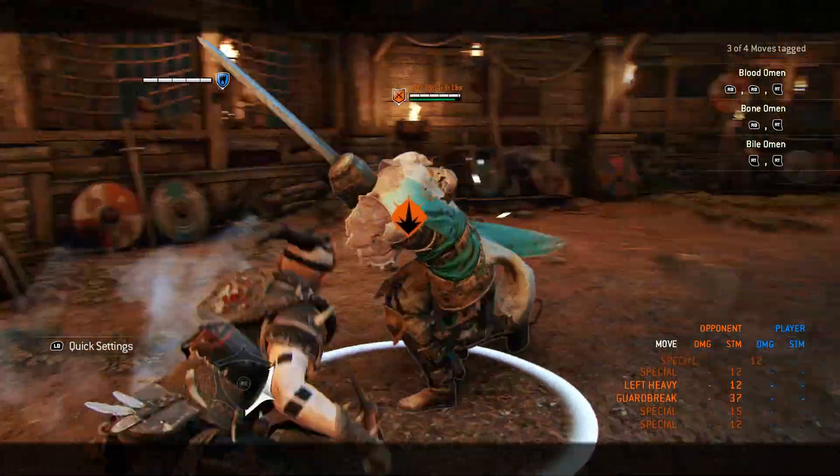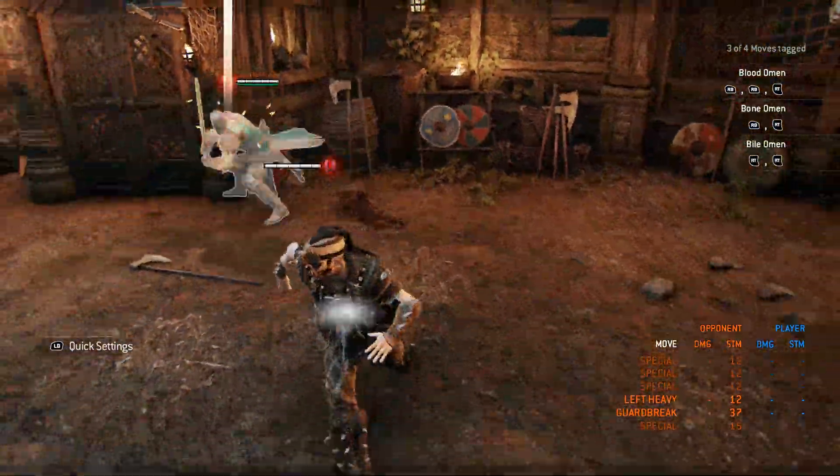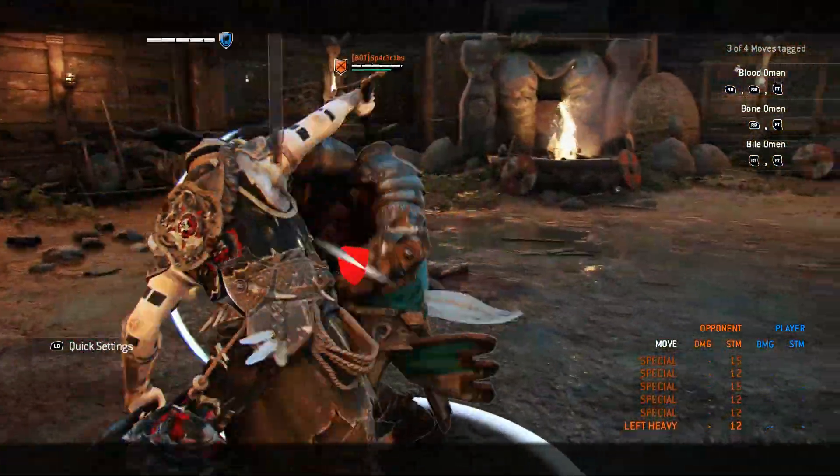The basics in avoiding the Warden's shoulder bash lies within the dodge timing and the guard break afterwards. This is the same on every hero in the game.